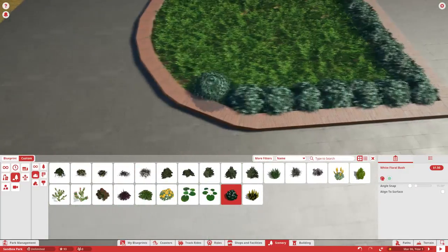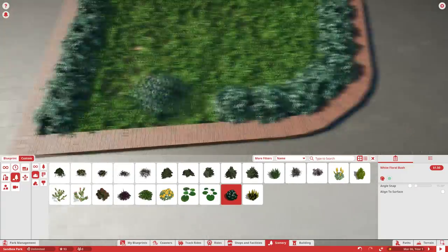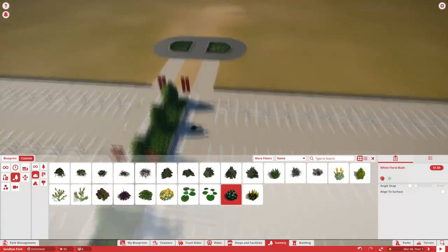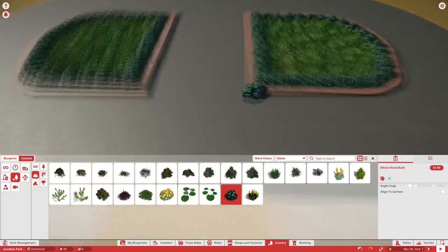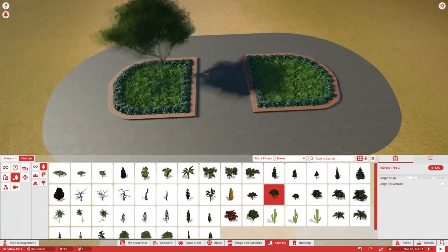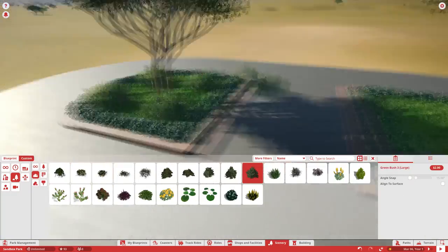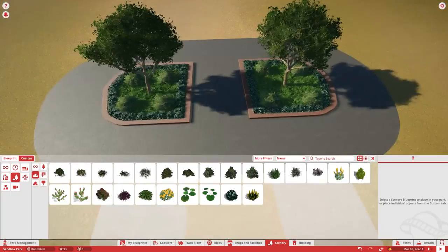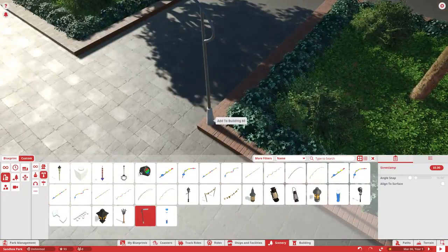We're going to have a place for tickets and then I'm going to make a building for guest relations and different things like that — lost and found, maybe even a security building for realism purposes. I think it'll be really cool and then of course we'll have the entrance itself.